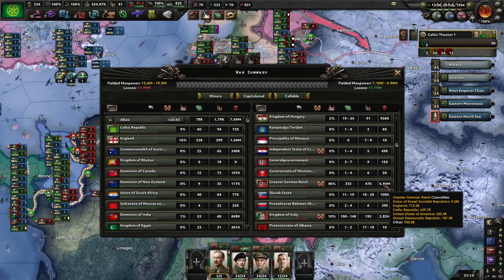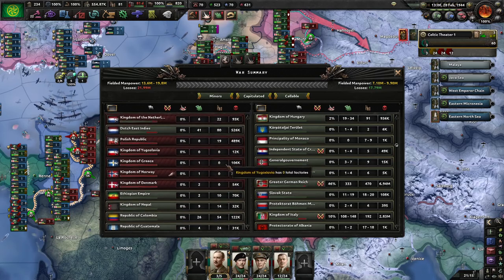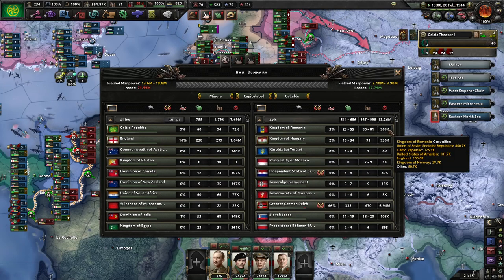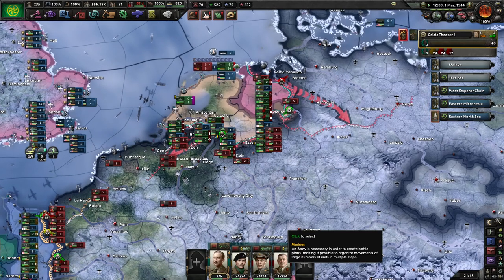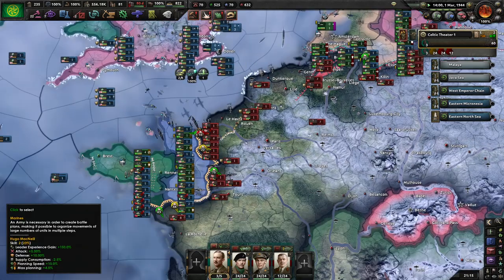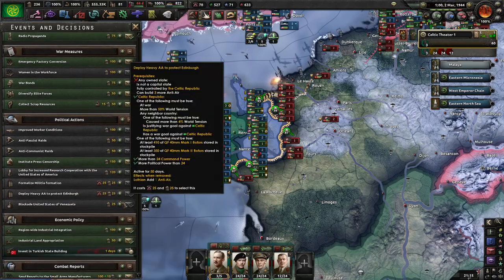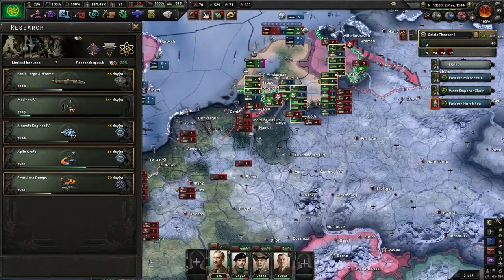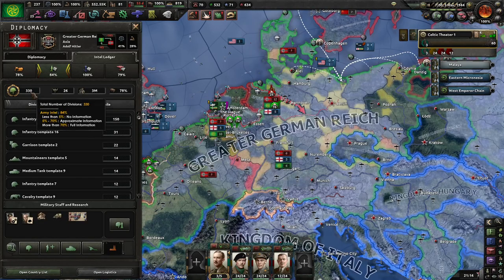The Greater German Reich has lost over 600,000 troops and they've lost 68,000 to us. We did sit around there for a loss and only broke even that time, but sometimes the game just glitches out. Germany has 330 divisions left.